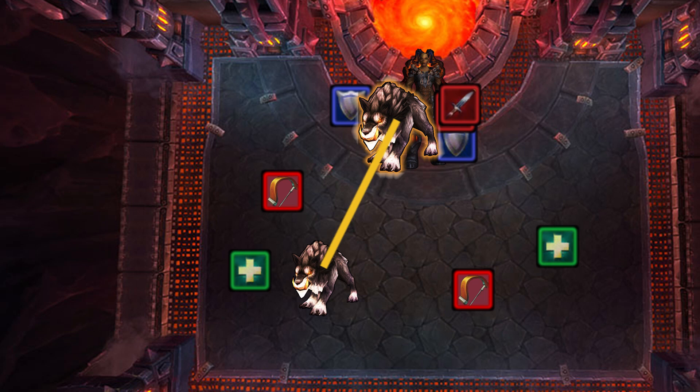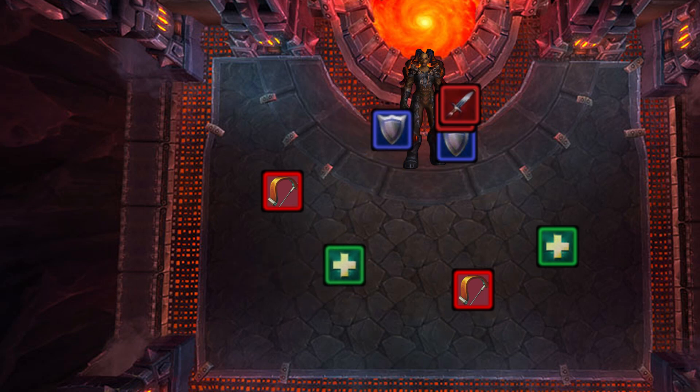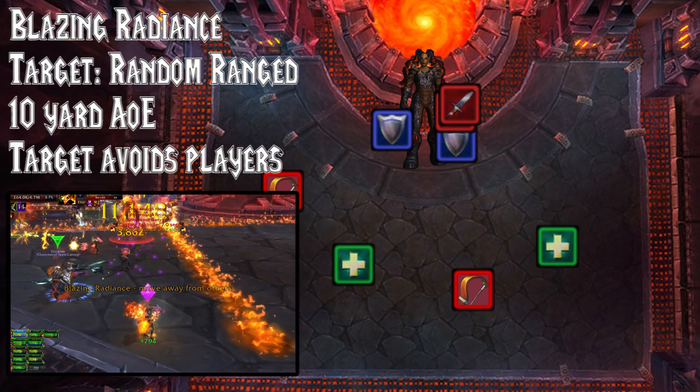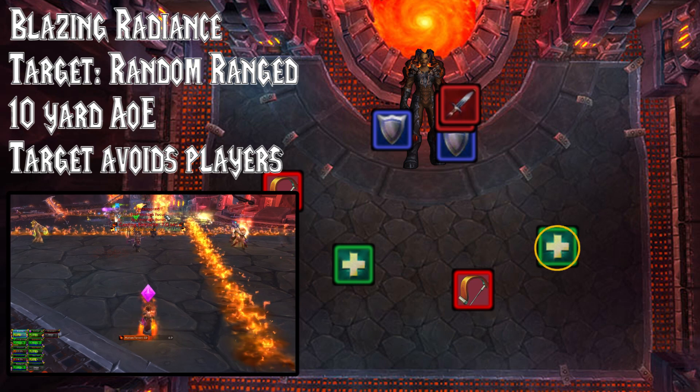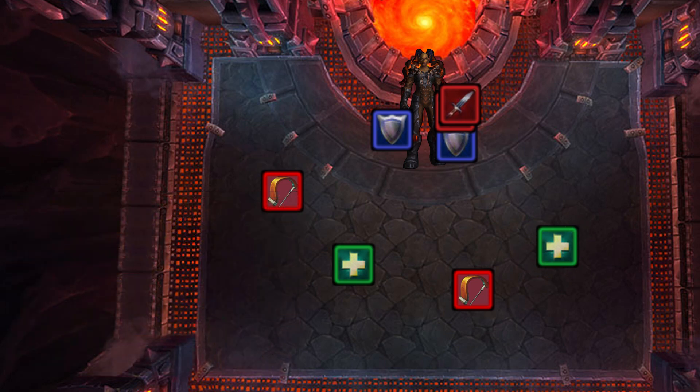They need to die within 8 seconds of each other, otherwise they revive. Ka'graz will gain a new ability at 75 energy which is Blazing Radiance — a very easy debuff to deal with. It will target a random ranged member and they'll start pulsing fire within 10 yards. That person simply needs to stay away from everyone else.